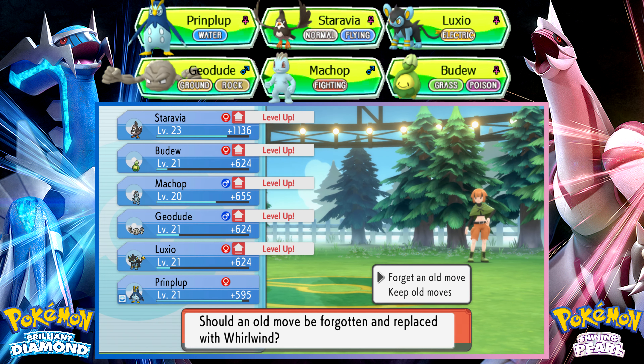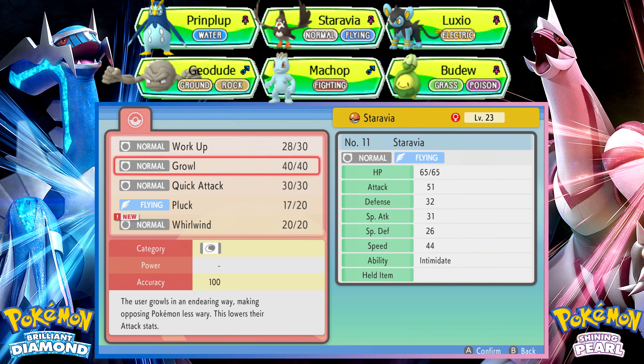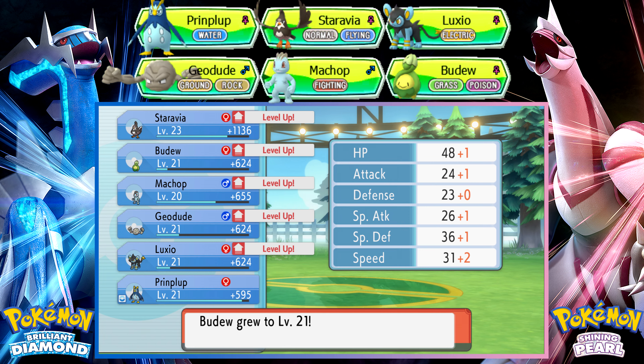Whirlwind... interesting. Oh, I already have Intimidate — let's get rid of Growl. We don't need another attack-lowering status move. There's also Scary Face — nah, how about that.